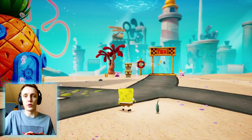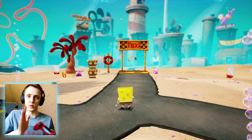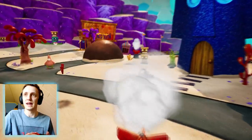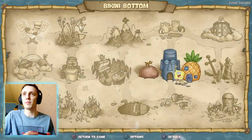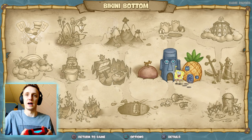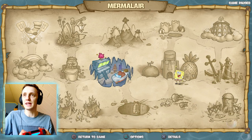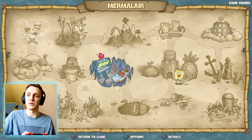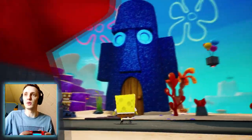So last time I said there were only gonna be four main areas. We did Jellyfish Fields last time, and I said we were gonna do Bikini Bottom and two more — the Goo Lagoon one and the Flying Dutchman area. But if I go to the main menu, look at how many areas there are — I was so wrong about it only having four areas.